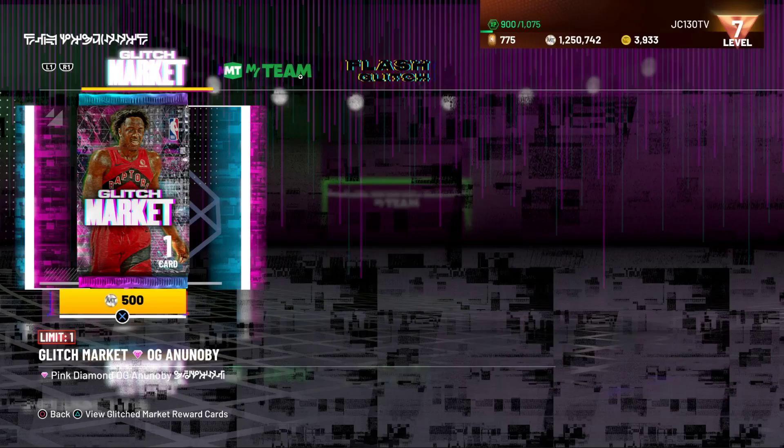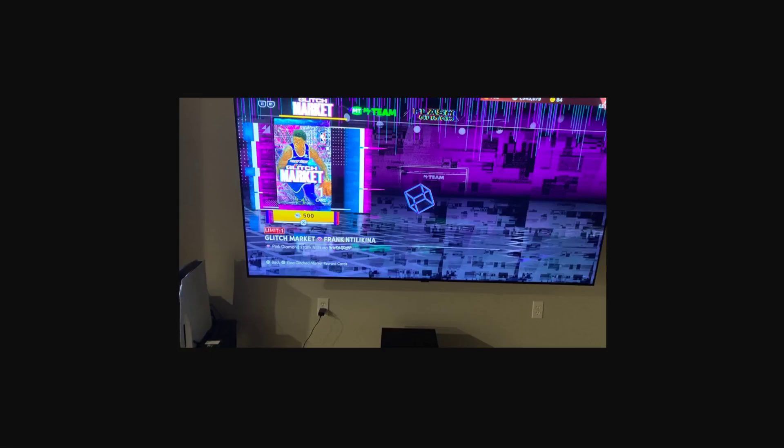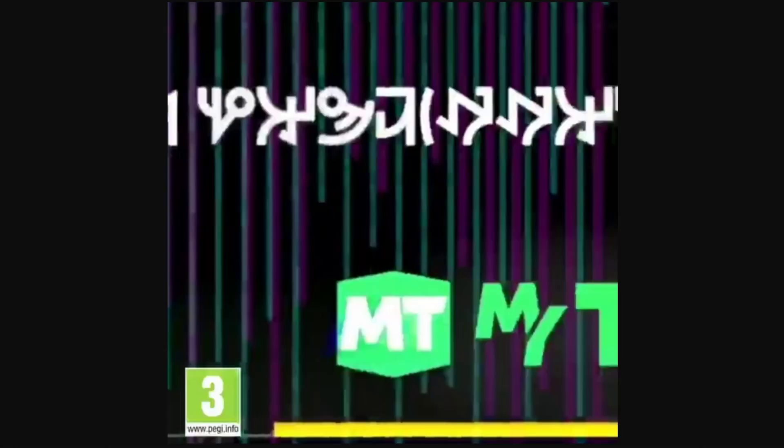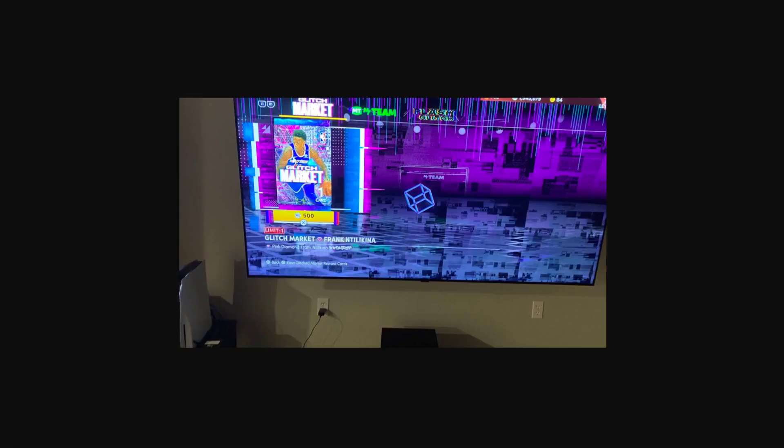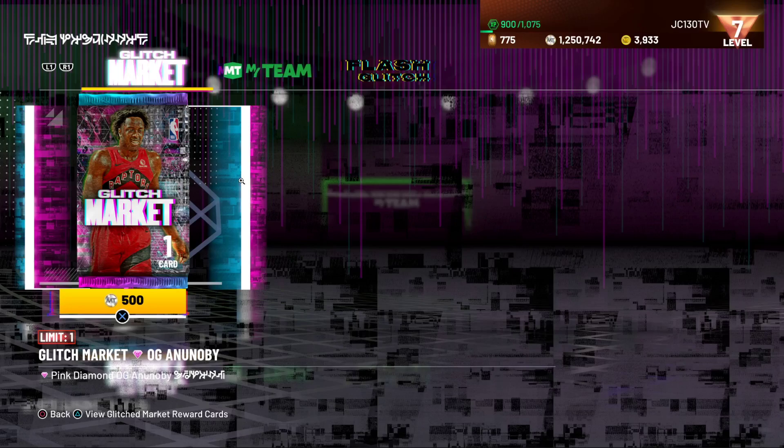So this one's interesting. It says MyTeam — the glitch market is packs and a splash glitch player. The one good thing is that if you get into the glitch market, you literally get a free OG Ananobi or a free Frank Nilekina. A bunch of people have gotten the free Moz Turner as well. We're looking at these glitch cards and they are all really, really good cards — some of the more hyped cards in the set.